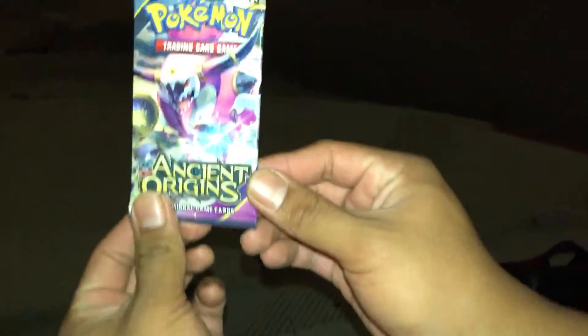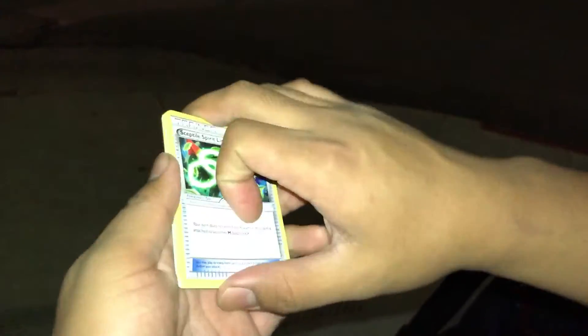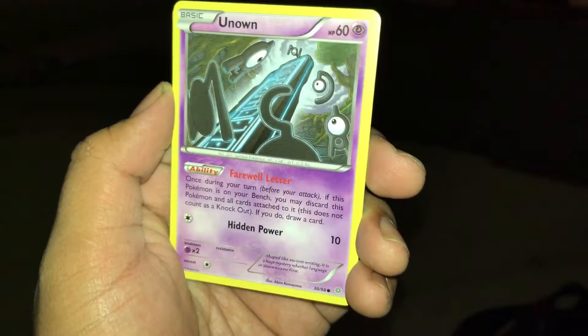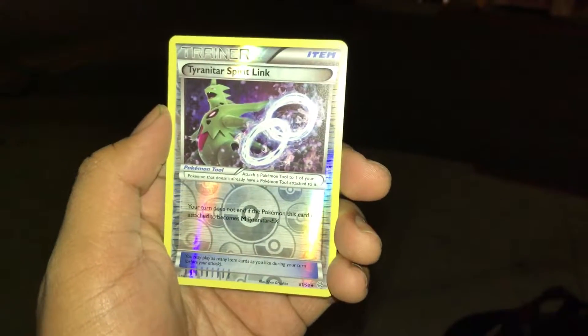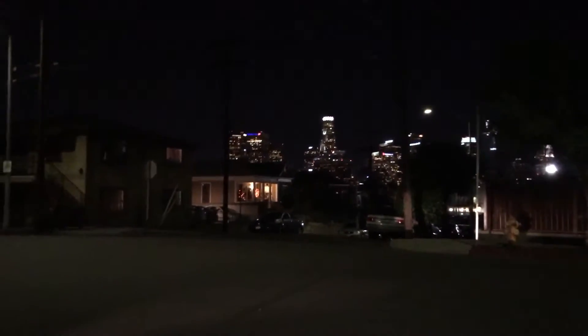We got the Hooper, show it, get in! Starting things off with the Shaymin Spirit Link, Eco Arm, Lucky Helmet, Unown, Persian, Raticate, Malamar, Tyranitar Spirit Link reverse holo, and the Vespiquen. Not bad, this box be chilling right here downtown.